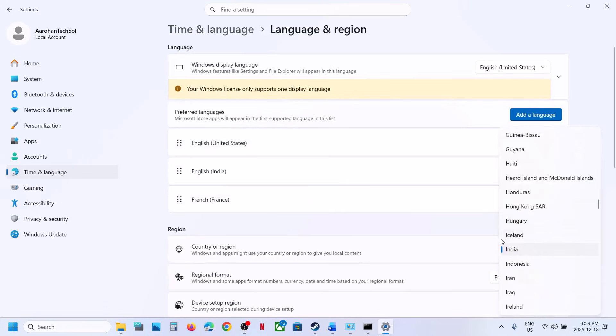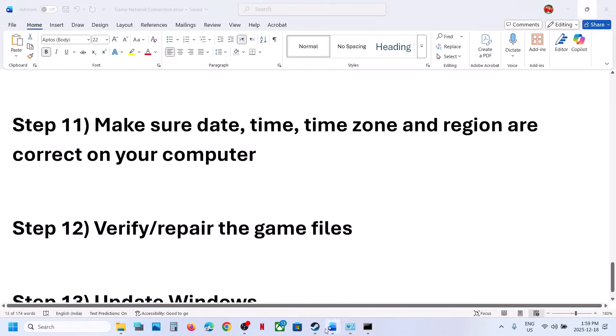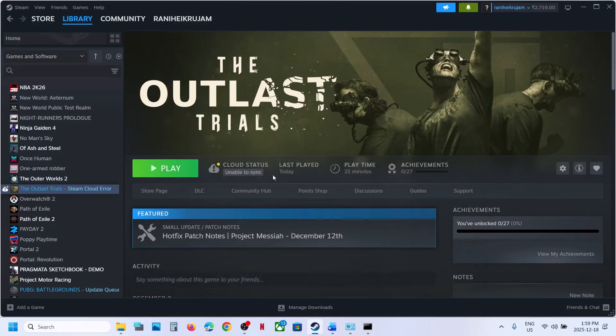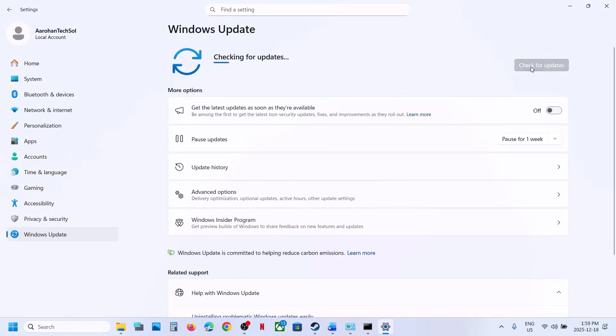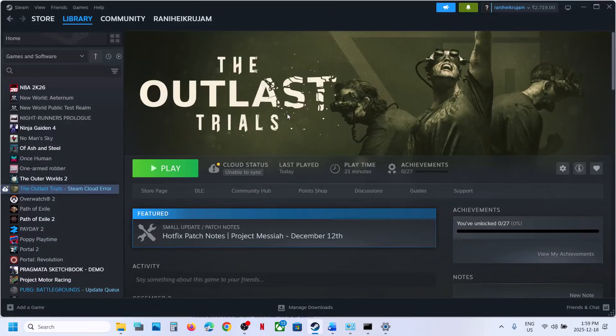Go to Time and Language and make sure your country is selected, then relaunch the game. The next step is to verify the game files. In Steam, right-click the game, select Properties, go to the Installed Files tab, and click 'Verify integrity of game files.' Once verification is 100% complete, launch the game and check. Still not working? Update Windows — go to Windows Update, click 'Check for updates,' install all updates, restart your computer, and check. One of these steps should fix the connection issue.